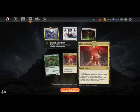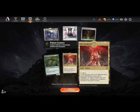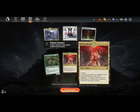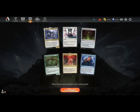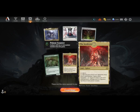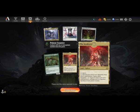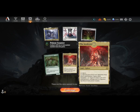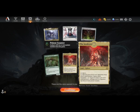Here we have a rare land, The Seed Core. Tap for colorless, or tap to add one mana of any color - spend that mana only to cast Phyrexian creature spells. That's cool since most of the creatures are Phyrexian. Under the corrupted ability, if your opponent has three poison counters, you can tap it and target a 1/1 creature - it gets +2/+1 till end of turn. Nice bit of mana fixing.